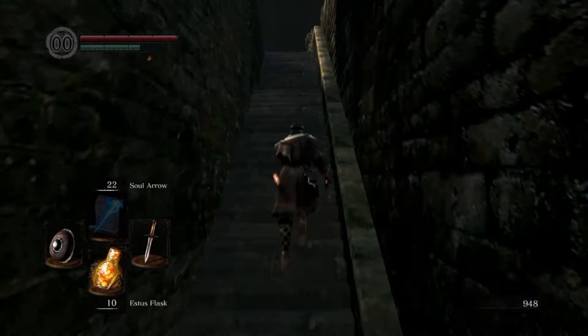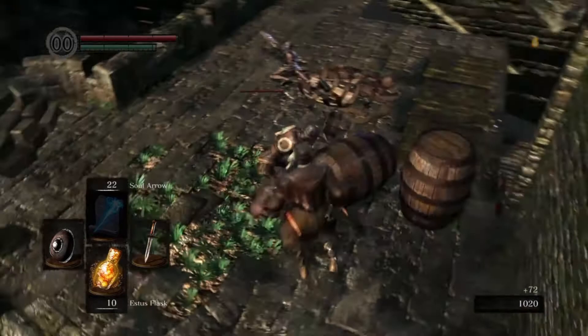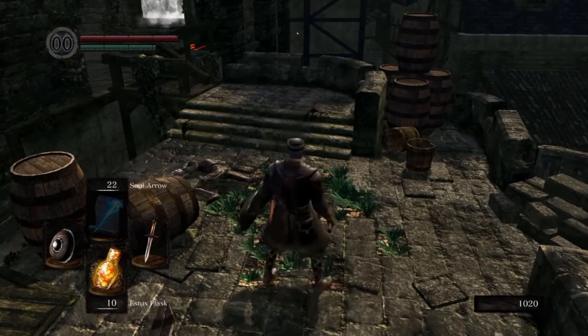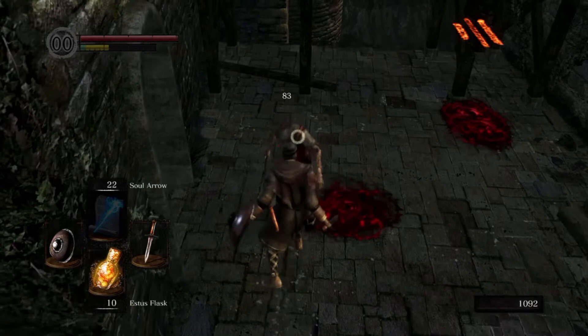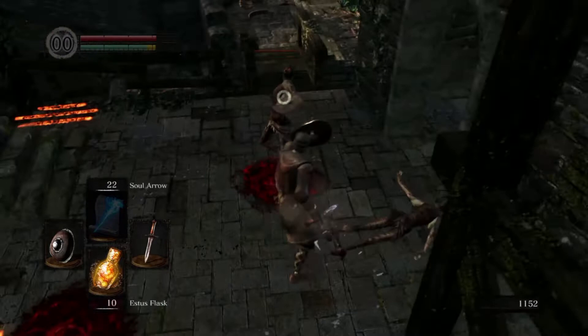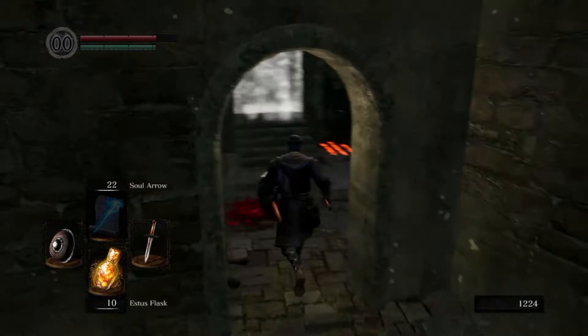We arrive at the Undead Burg. I'll take care of these enemies — just fishing for backstabs. I want to use a longsword. Some of these armored guys can drop a longsword. If I don't get one to drop, I'll buy one from the first blacksmith, Andre — or Ostrava. He sells it. I got hit there because of the lock-on, but it's pretty straightforward. Backstab for the win.